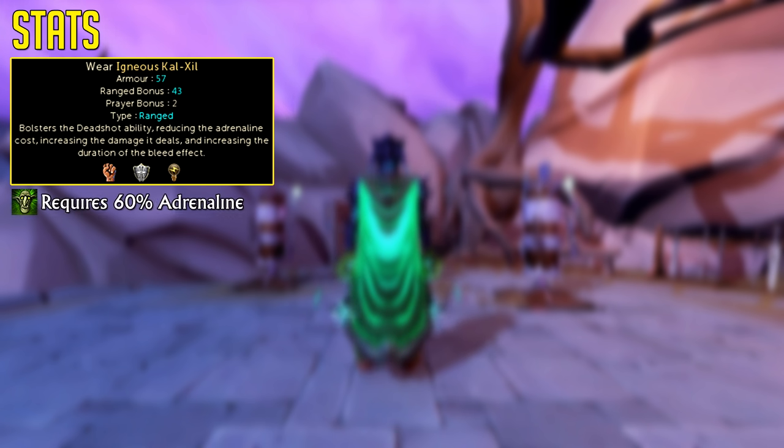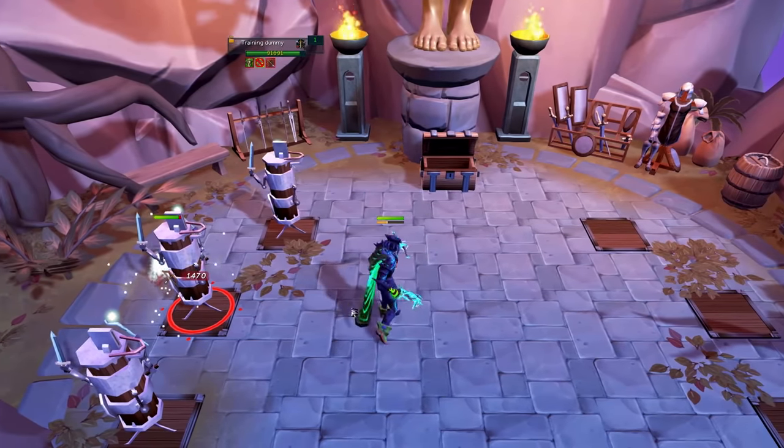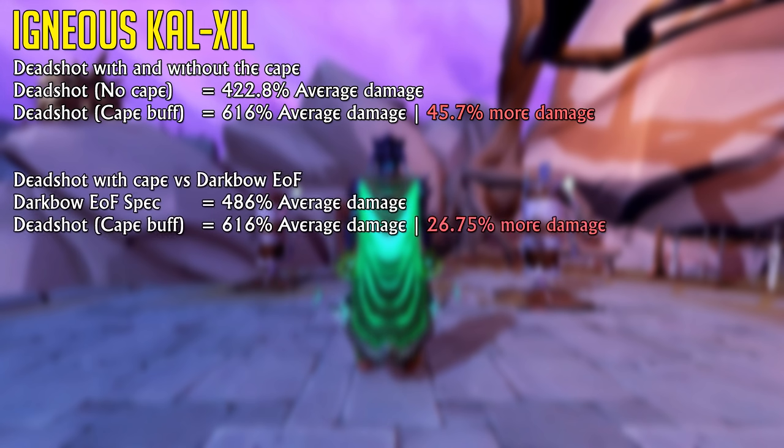All while reducing Deadshot's adrenaline cost to 60%. This adrenaline cost can be reduced even further by an additional 20% by using both the Ring of Vigor and the Conservation of Energy Relic Power. The damage increase of this cape's passive means Deadshot is suddenly much more usable and far stronger than many other special attacks. The cape on its own boosts Deadshot's damage on average by about 45.7%, given that every single hit actually goes in before the boss dies — which is most definitely a huge buff. If we compare the new boosted Deadshot to the Darkbow Essence of Finality spec, we can see that it's also about 26.75% stronger than that special attack on average.